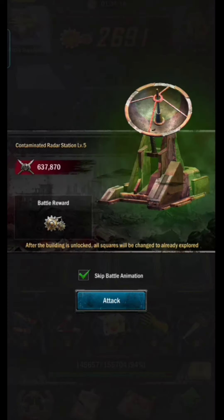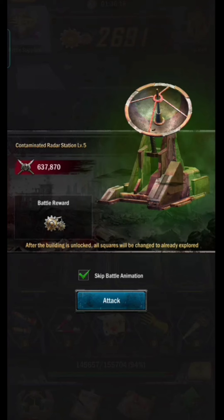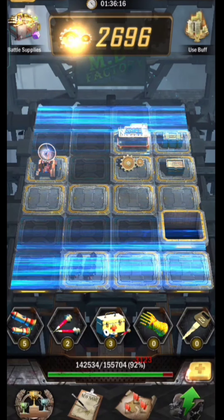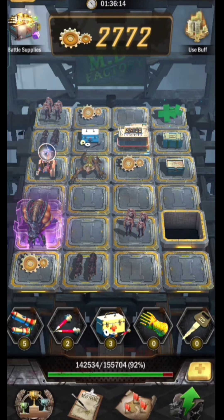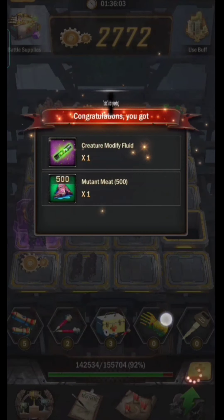The last building is the radar station. The advantage is that all squares will be changed to already explored once you unlock this building, so we no longer need to open squares one by one. We can immediately collect rewards first, and after that we can directly attack the boss.